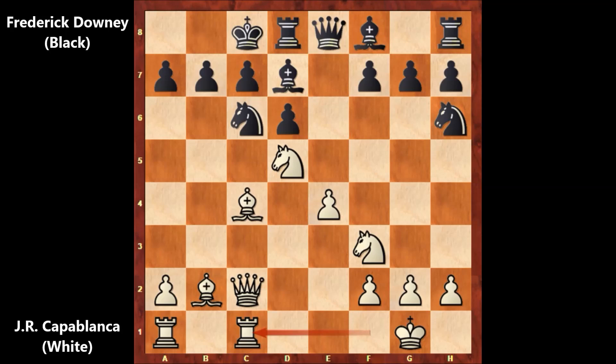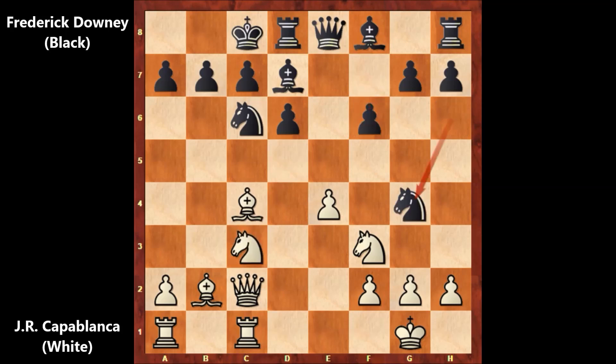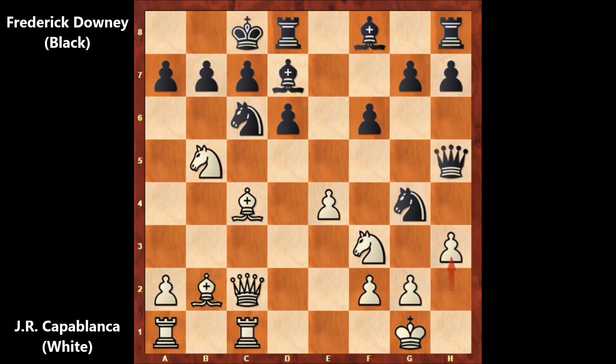At one point, black can crack under the pressure. So after f6, we have knight to c3, knight to g4, knight to b5, queen to h5, h3, and defending the knight. Capablanca captured the knight, bishop takes on e5, d takes on e5. And this is the moment when black cracked under the pressure. What would you do in this position? It is white to move — how to attack? Can you see the crushing move, the bone-crushing attack by Capablanca?